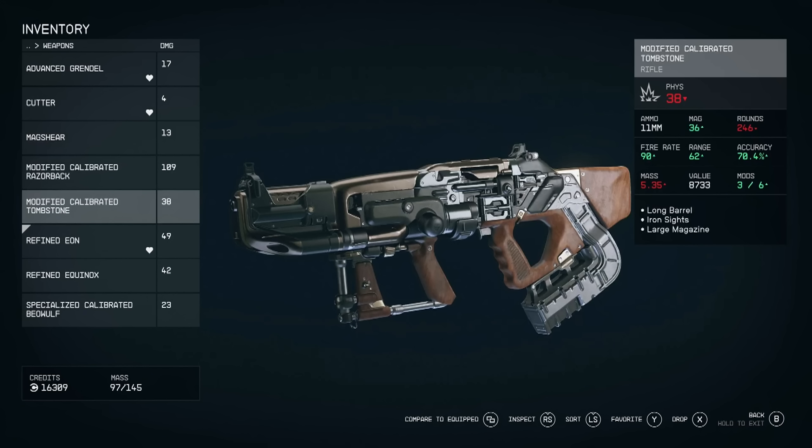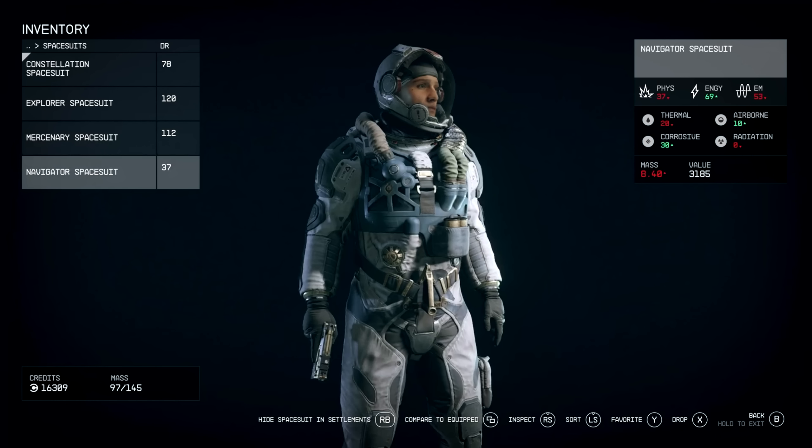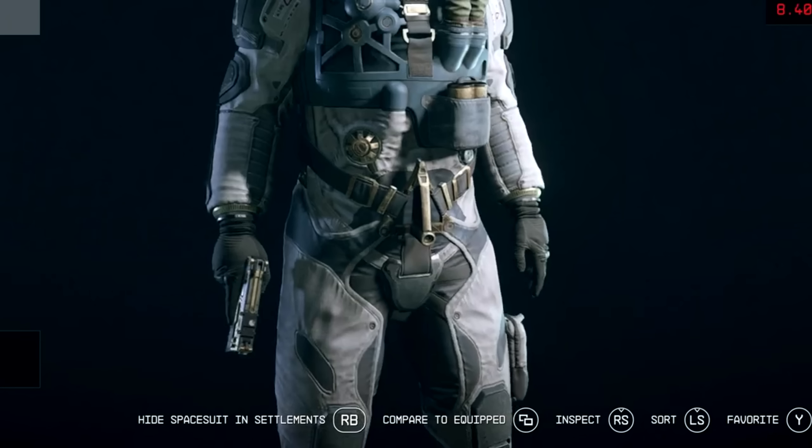As Todd flips through menus showing weapons and spacesuits, what stood out was the spacesuits and their various characteristics — defenses from physical to energy, as well as thermal, airborne, corrosive, and radiation damage types. These tie back to the status effects shown in the bottom left UI. Also interesting: at the bottom of the spacesuit menu you can hide your spacesuit in settlements, so if you don't like the look you don't have to see it in third person.